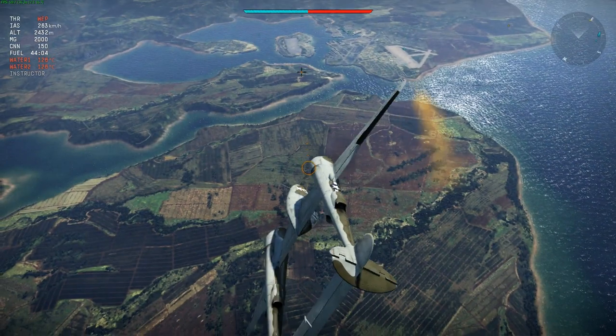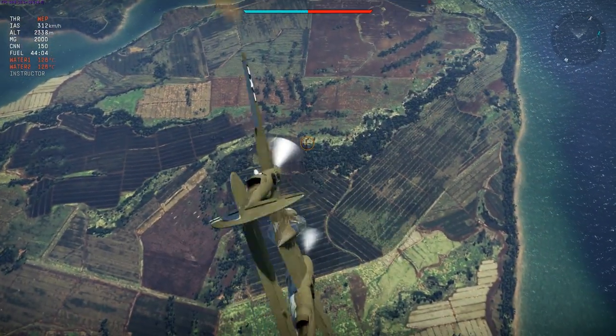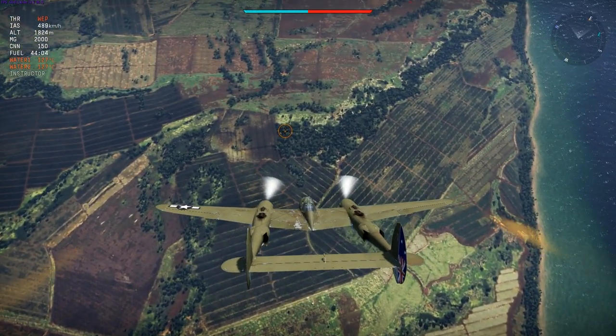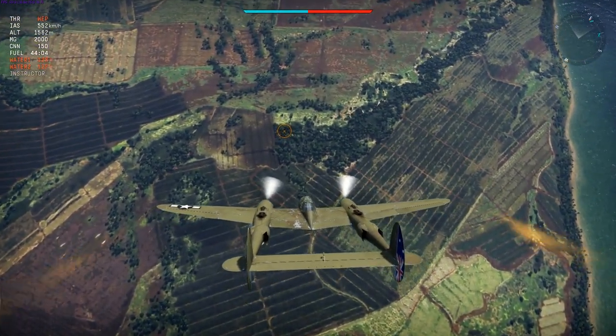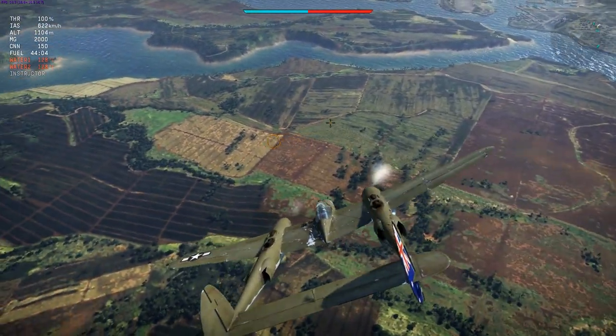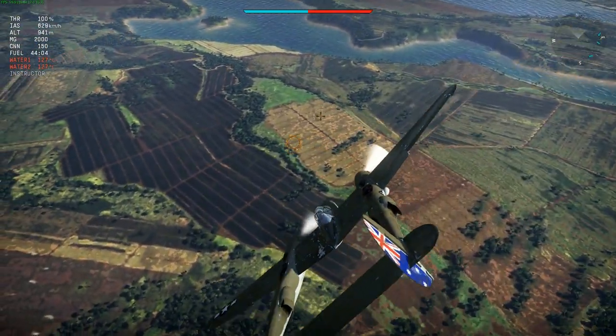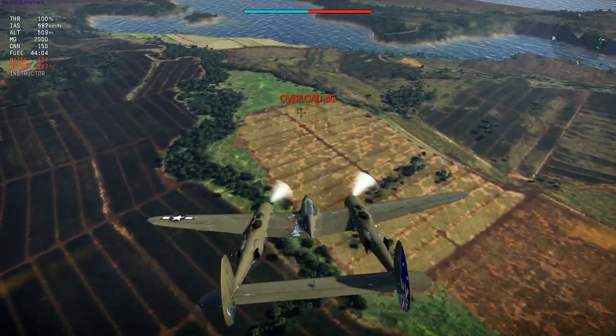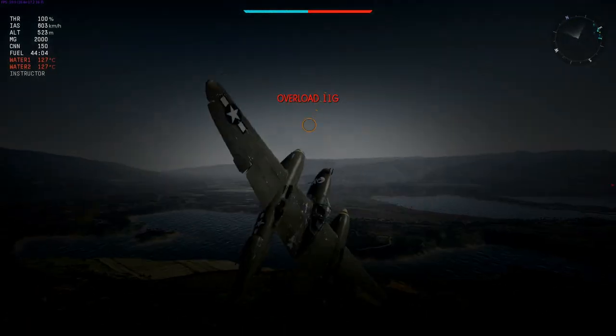At high speed, the ailerons are fine and the elevator is fine, but the rudder is not. If you pull the mouse to the side — for instance while tracking a target — the plane responds by lifting the nose, making it almost impossible to keep it pointing where you want. So in high speed attacks you need to roll the plane first before using the mouse to track a target.